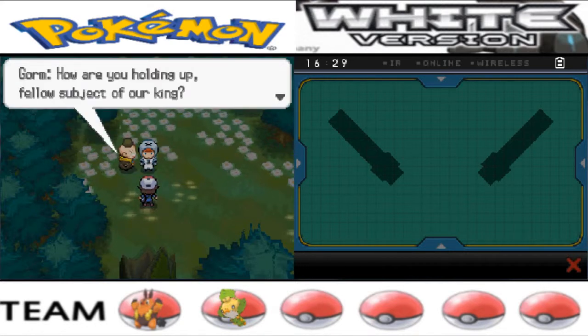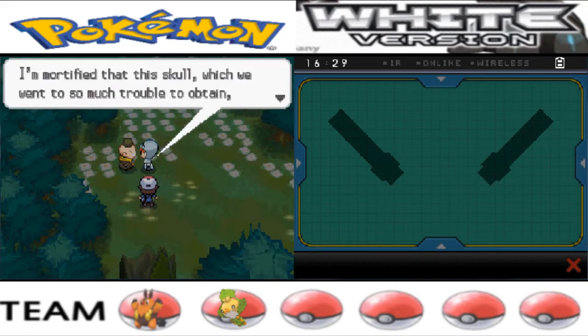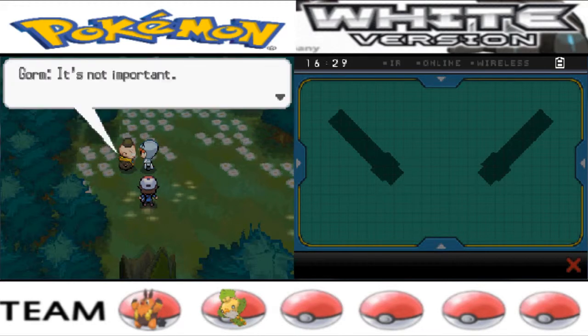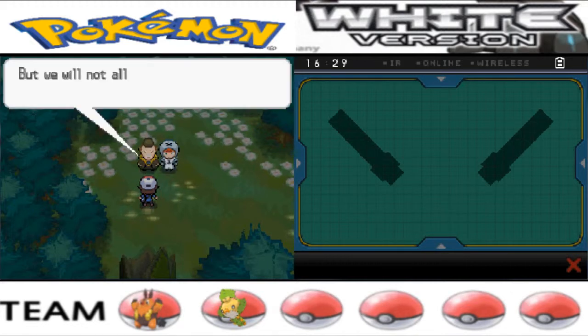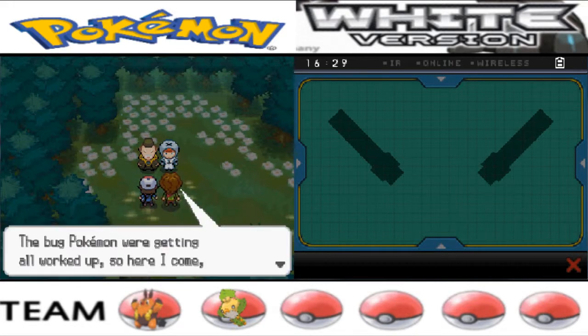Oh snap — it's Gorm, one of the Seven Sages. They talk on and on about stuff that seems unimportant really. It's completely unrelated. That thing in the cutscene looks like a Dragonite to me, though I'm not sure.